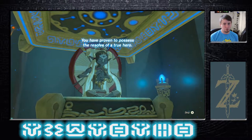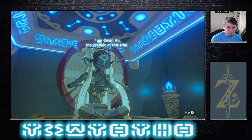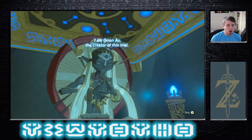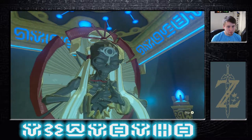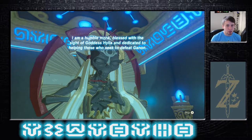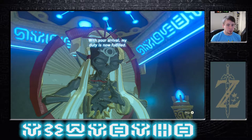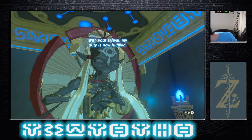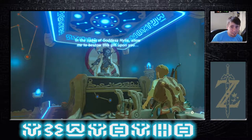The monk says: 'You have proven to possess the resolve of a true hero. I am the creator of this trial. I am a humble monk blessed with the sight of goddess Hylia.' With your arrival my duty is now fulfilled. Oh shoot — I kind of slapped my dog. I'm sorry.